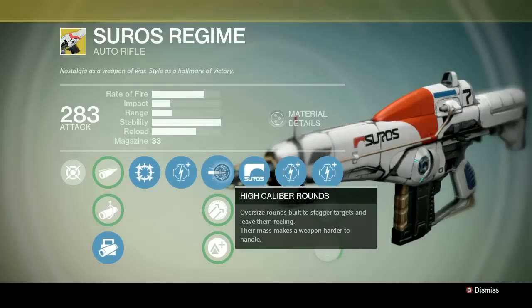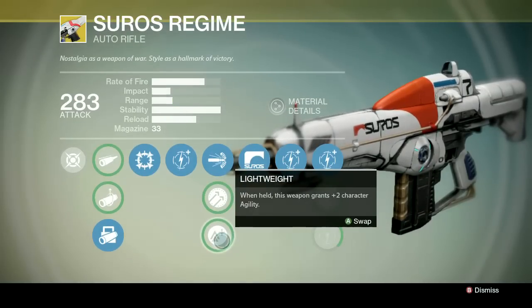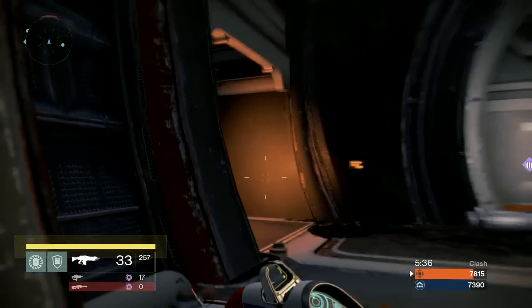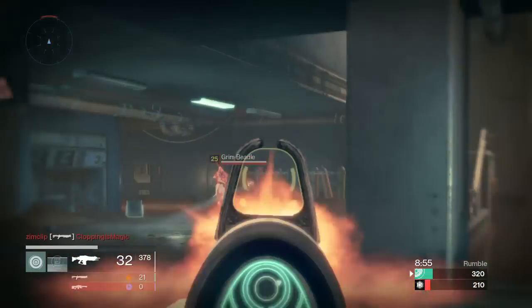The second two upgrade options are either an upgrade to range and stability or increased agility. And finally, the Suros Regime upgrade. What does it mean when it says the bottom half of each mag does additional damage? Well, it's not really the bottom half. There's a slow ramp up in damage — it's more like the last four or five rounds do a little bit more. The easiest way to describe it is the last four rounds do about six extra worth of damage. It encourages you to empty your magazine into a boss, but you're not going to be walking around with the last four or five rounds in a magazine just to get that extra damage. It's not worth it.